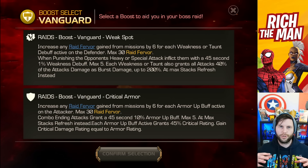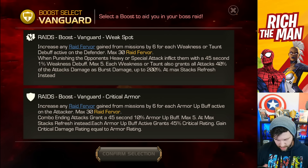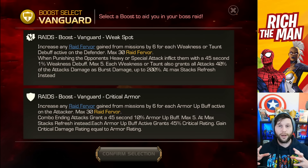Knowing your champion is very important for what you choose — whether you're a vanguard, assault, or tactician. Your champion's abilities can be improved and amplified if you know them before going in. For example, I'm using Colossus, who has armor up buffs. It says: increase any raid fervor gained from this mission by 6 for each armor up buff active on the attacker, max 30. Combo-ending attacks grant a 45-second 10% armor up buff, max 5. At max stacks, refresh instead; each armor up buff active grants 45 critical rating, gaining critical damage rating equal to armor rating. That will maximize damage and help my alliance mates gain further damage potential on those bosses.